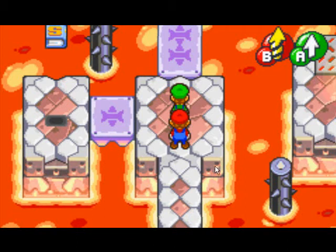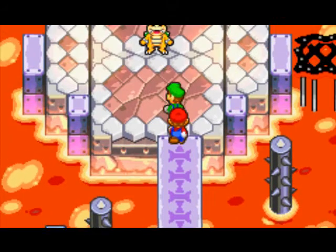Welcome back to Mario & Luigi: Superstar Saga. In the last part, we infiltrated Bowletta's Castle, and now we're going to be fighting the first of the seven Koopalings — and it is Iggy.